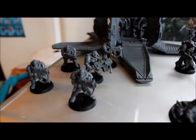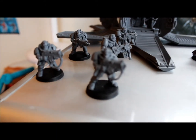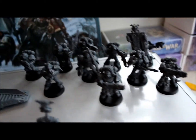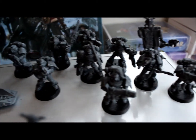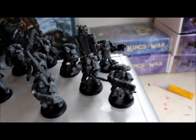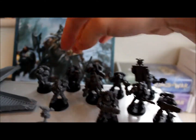I've got here 5 war scouts — one with a heavy bolter and the rest have just got bolt guns. We've got at the back Grey Hunters, we've got 10 of them. Two of them have got Plasma Guns and one at the back has a Power Fist — yeah, he's there, that's the Power Fist guy.